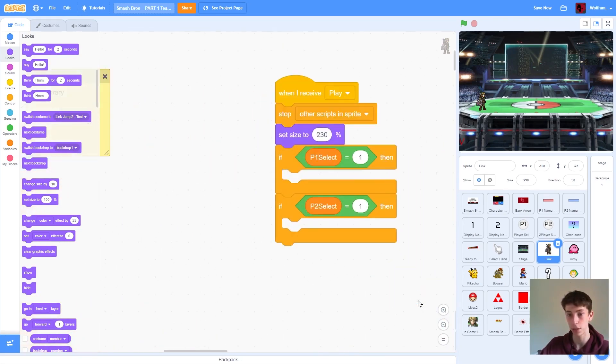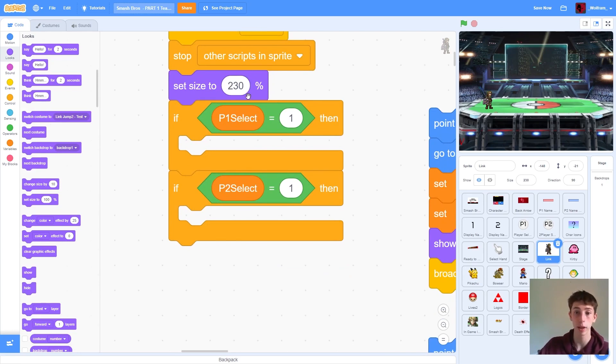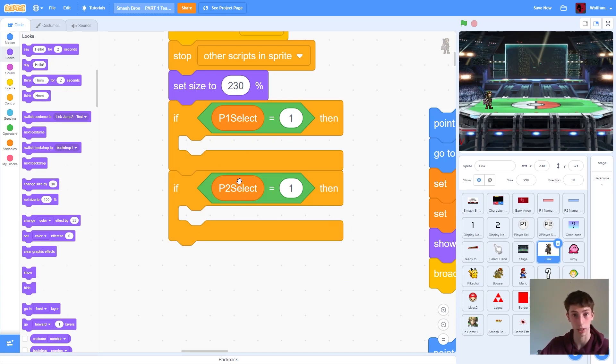We're going to zoom out and grab 'when I receive play.' When we broadcast play, we're going to start playing and implementing all of our code. We're going to stop all other scripts, just to make sure nothing else is going on. We're going to set size to 230% — that's for Link, gives him a good size. And then we're going to use a loop here to see if player 1 select equals 1, or if player 2 select equals 1. This detects whether any of our players have selected Link, and remember, Link is 1. It can only be one person at a time.